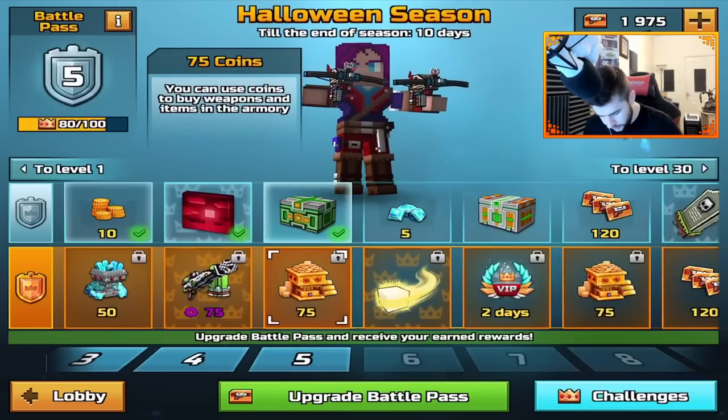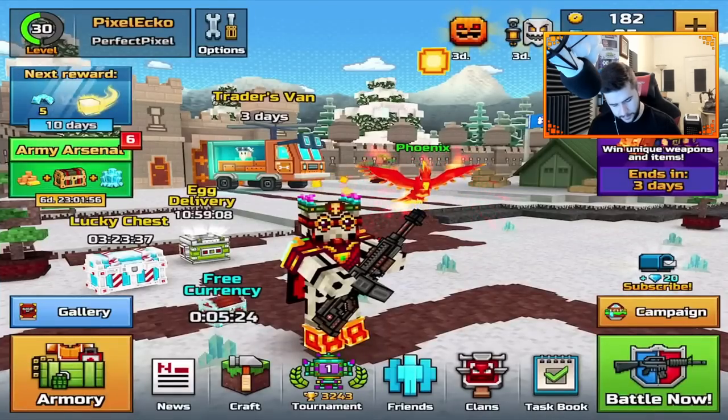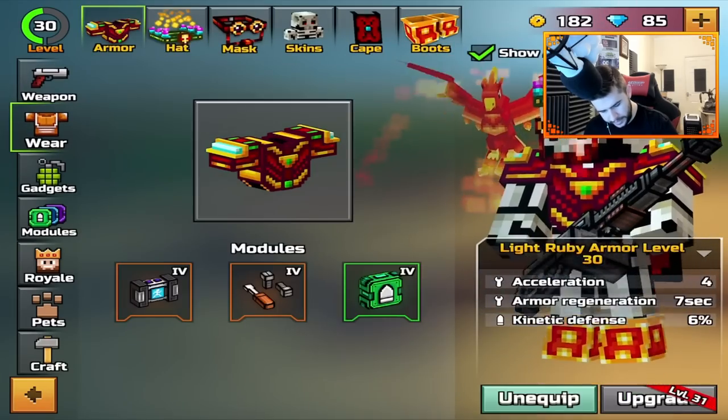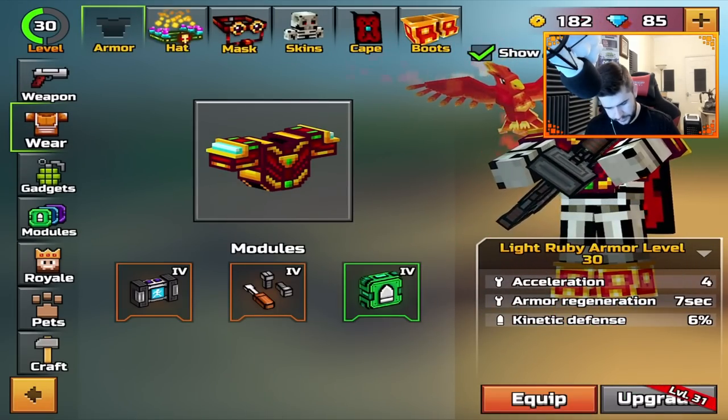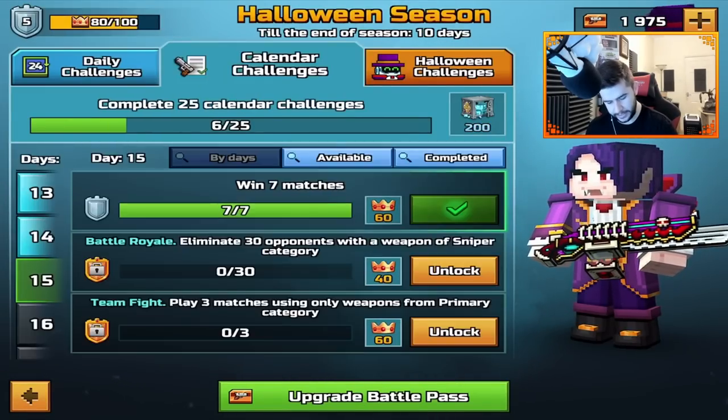If we go to challenges — duels: play three matches without using armor. I'm going to do that. So I'll unequip the armor. That's going to be fun. I'm probably going to lose these three games, but as long as we get it done, I'm okay with that.